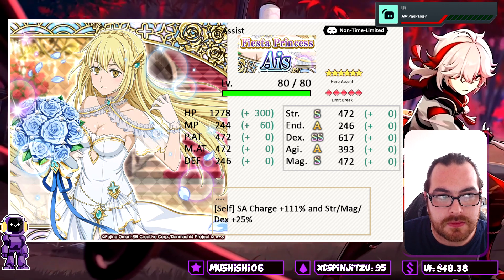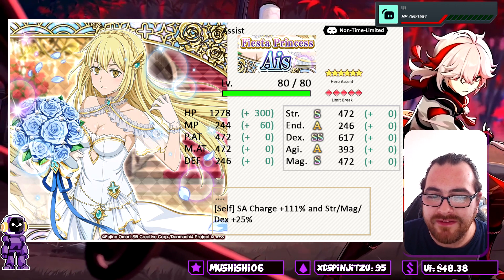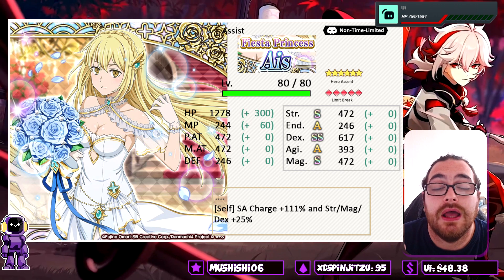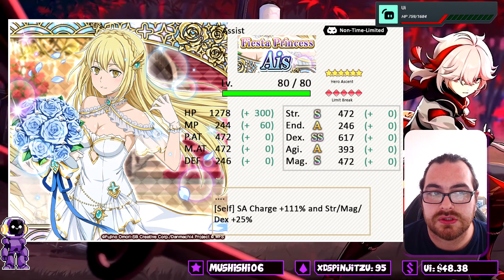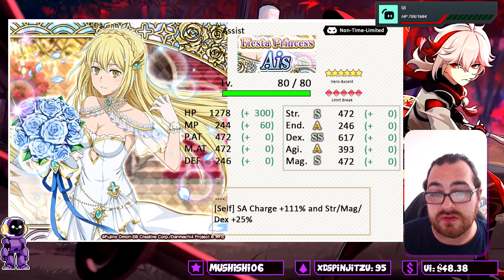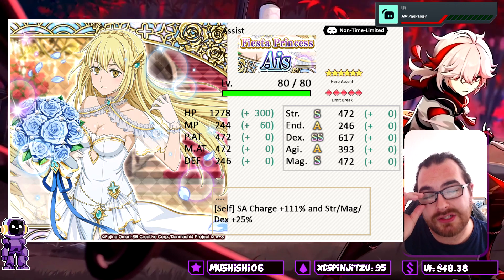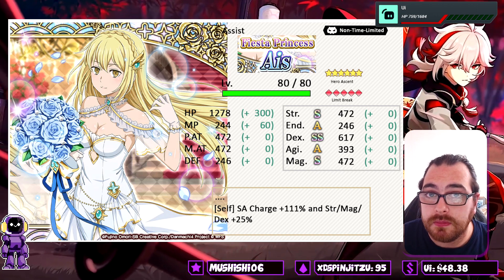The self SA gauge charge is plus 111 — higher than previous assists. I think the Casino or Countess Seer one was 99 or 100; either way this is more. On top of that you get a 25% strength, magic, and dex buff — that is great, a very well-rounded and strong assist. I can see this really affecting Record Buster scores in the near future. She's probably worth picking up at least once.